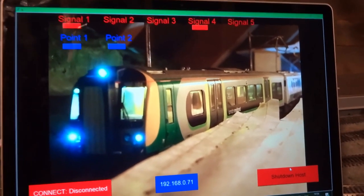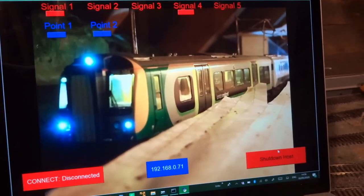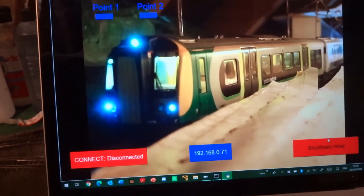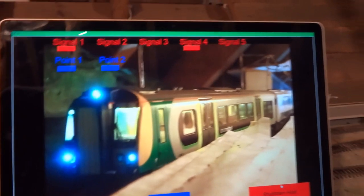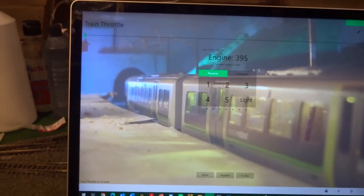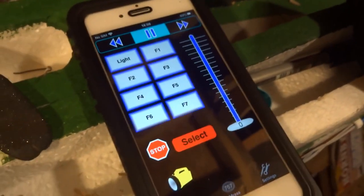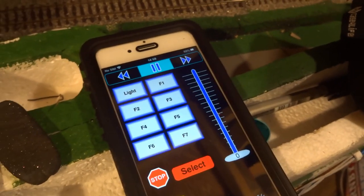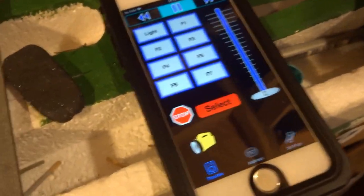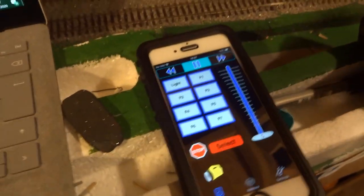I used to use Digitrains Pro on the layout, and before that I used Wii Throttle. But they've decided to make Digitrains Pro paid only at £5 a month, which in my opinion is far too much. That's why I've gone back to Wii Throttle — it's not the nicest application but it works quite nicely on the phone. It's harder to control two trains on one device since Digitrains Pro remembered everything, but I've been using two devices together for a week and it works, so that's all you can really ask for.